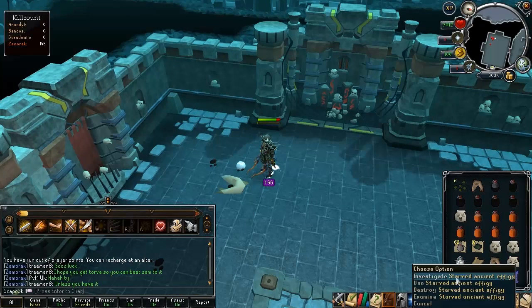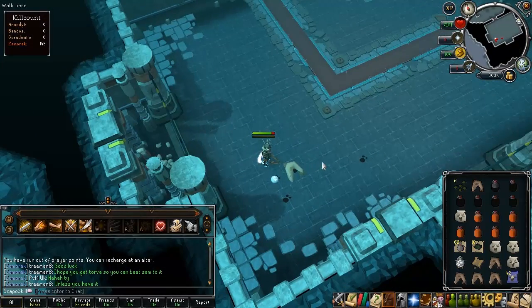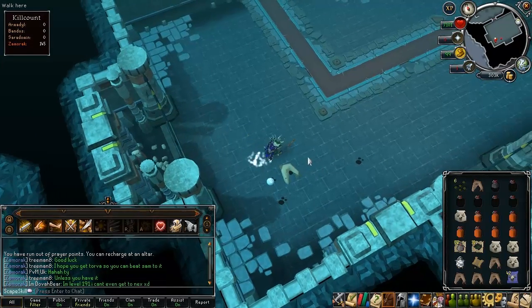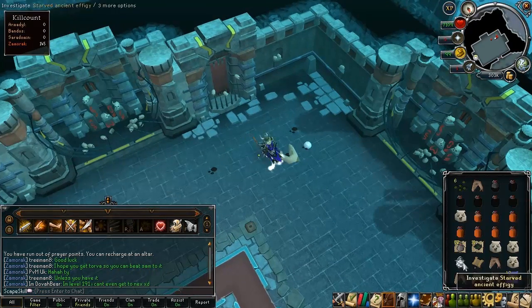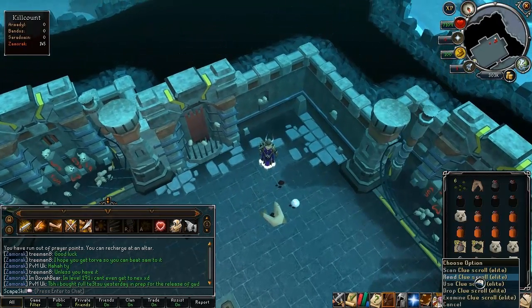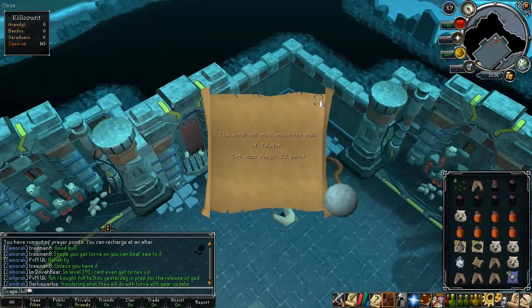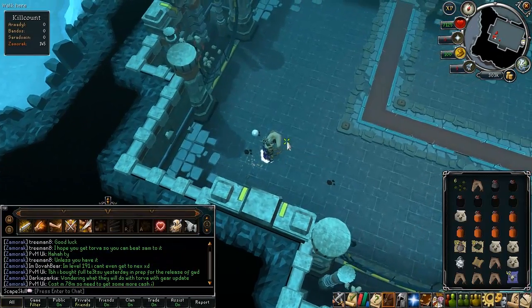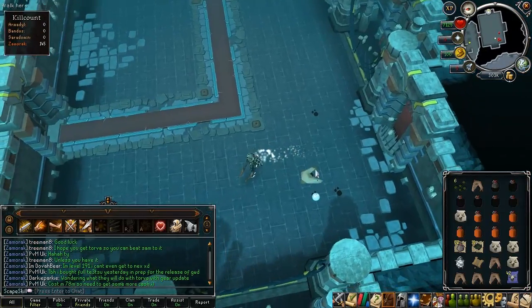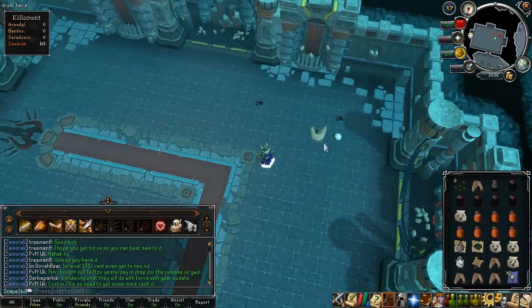Okay then guys, I've just got an effigy - it's already in my inventory. It's 145kc in now and I've still not got any sort of viable drop, which kind of sucks. But I've been dry for so long now, I'm happy to take anything. You might also notice I've got an Elite Clue Scroll as well, which I'm going to be doing after this Saradomin trip. I could get something good from that - I haven't really had a good Elite Clue Scroll in quite a while now, so this could be a good one. I'm going to continue killing Saradomin - I've still got loads of Overloads left, so hopefully we can get a good drop, maybe a Hilt.